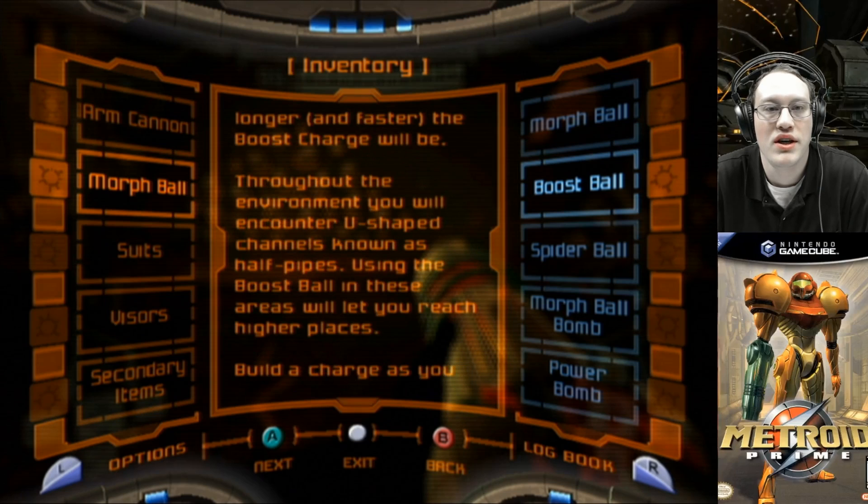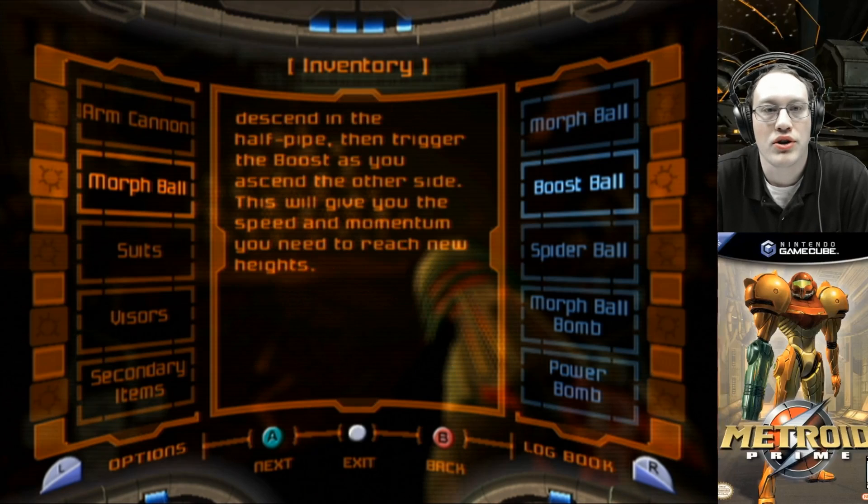Samus' notes: while charging, the longer you hold B, the longer and faster the boost charge will be. Throughout the environment, you will encounter U-shaped channels known as half pipes. Using the boost ball in these areas will let you reach higher places. Build a charge as you descend the half pipe, then trigger the boost as you ascend the other side. This will give you the speed and momentum you need to reach new heights.